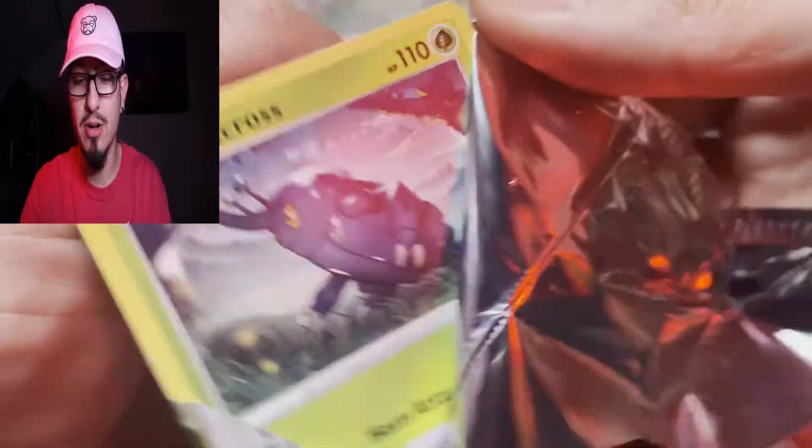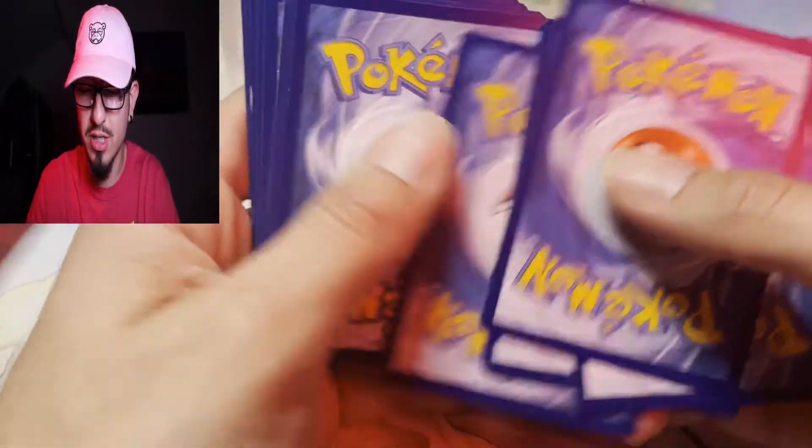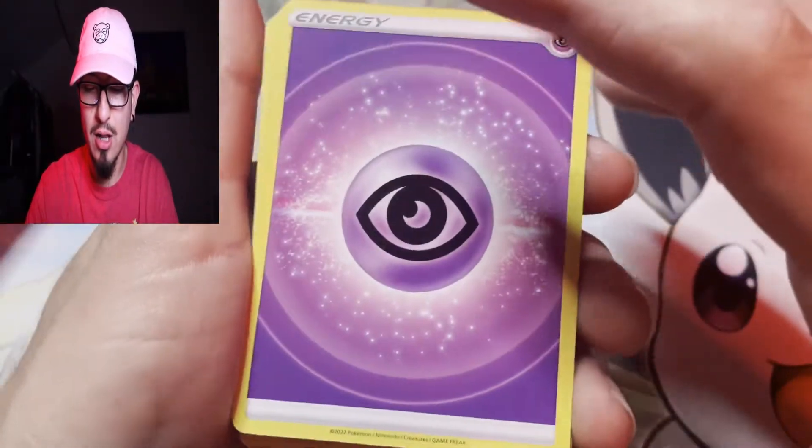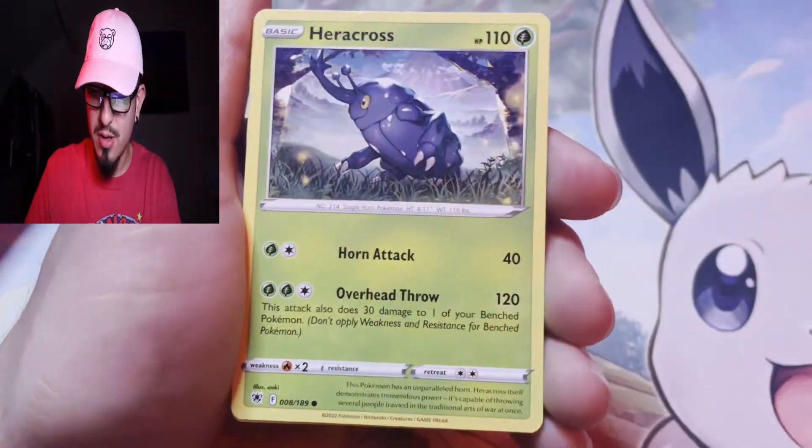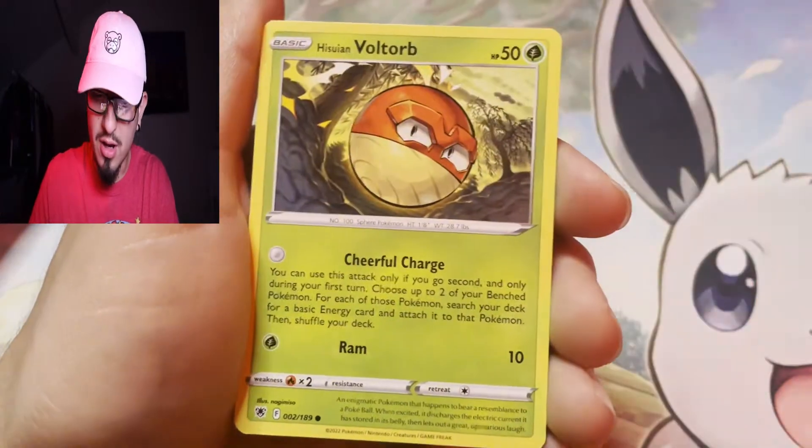Chase cards: Dialga alternate art, right after the Dialga the Moltres — we're gunning for the Moltres. And from Evolving Skies I want the Glaceon V Max alternate art. But this is the one we're looking for right here — Umbreon. Let's not waste any time, let's get straight into it. Other cards I want: the Dialga alternate art, the Palkia alternate art, or the Machamp doing the dishes — that was pretty cool. I got a lot of the other alternate arts honestly, like the Beedrill star, and a lot of the character cards too.